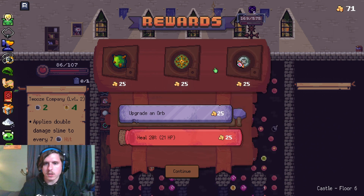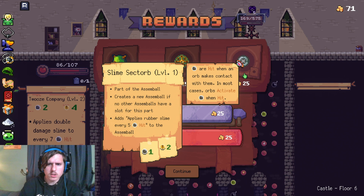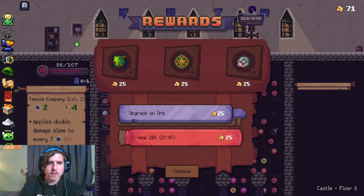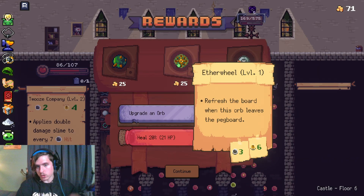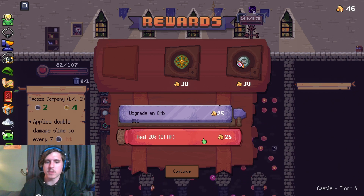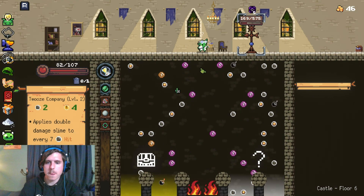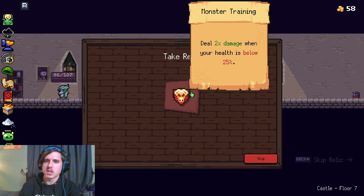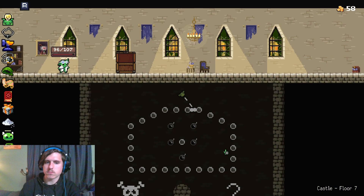Bram ball is always nice. Ethereal wheel — we need the slime sector. Or no, we don't. Ethereal wheel refreshes the board when the orb leaves your pegboard. I'm gonna take the bram ball — how could I say no to the bram ball? Deal double damage when your health is below 25%. That's just good. I didn't want to risk not getting the mini boss.